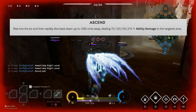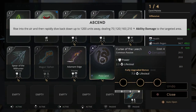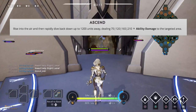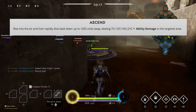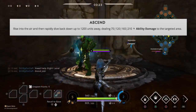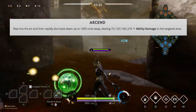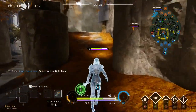Ascend is Seraph's either gap-closing or escape tool. She rapidly rises in the air and is able to dash up to 1,200 units away, dealing a small amount of damage where she lands in a small AoE circle. I use it more for escaping, negating terrain, or getting a gank. You don't really use this to cause damage, because when you use it in a fight, it actually takes you out of the fight and then you re-engage — so there are a few seconds where you're not hitting your target.